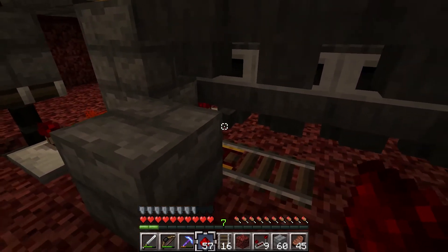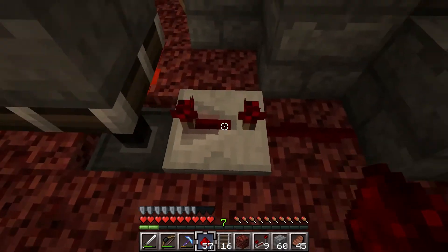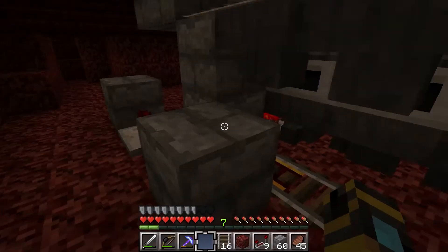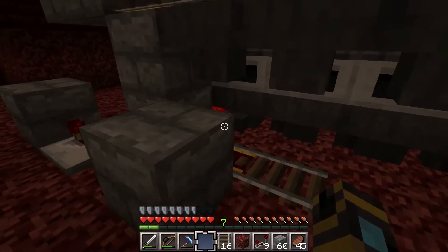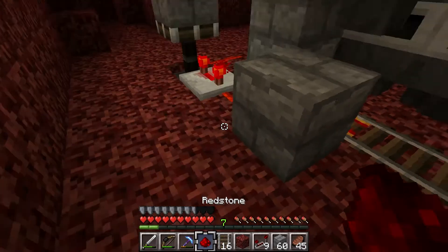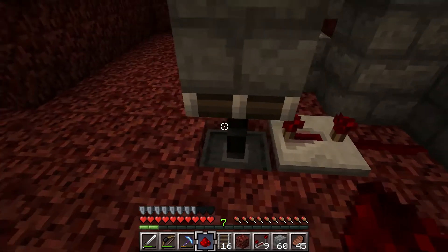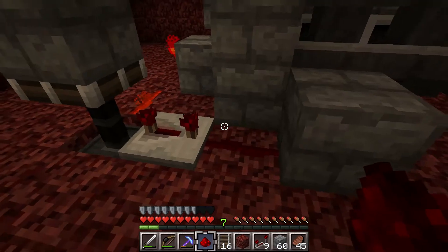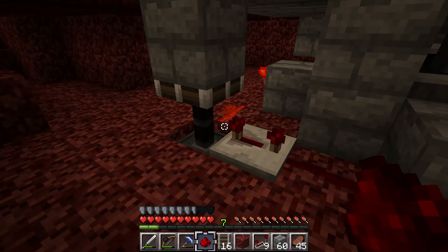Basically what that means is that right now this power does not travel through here. But if I stick something into this hopper, the power still won't travel through, but this block will drop. And now if I take that thing out of here, it will send a signal very quickly for a very short amount of time. It's almost like a pulse generator, but it only works one way — which I guess is where the 'mono' comes from. It sends a pulse to this block only when that is powered on. When it's powered off it doesn't do anything — it just stays off.